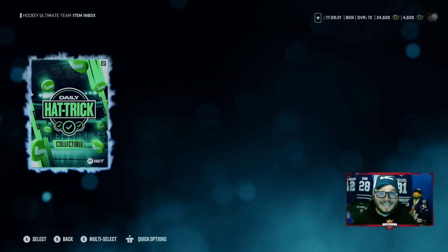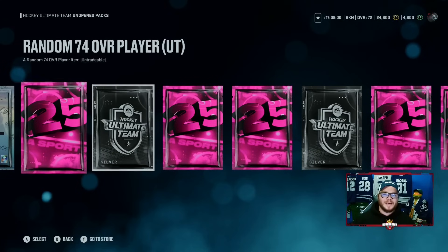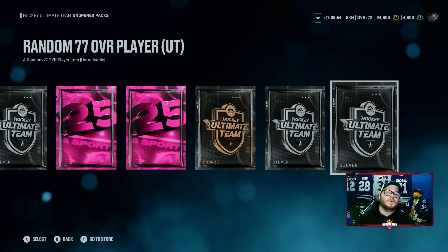So all said and done, what happened? I got a daily hat trick collectible for completing my daily awards — that's for a set, save it for a different video. We got a bunch of different packs and different stuff. The 77 overalls have good value and I'm going to show that in another video. 24,000 coins, tons of players bettering my team — all off of just playing Wildcard. Play your Wildcard first. Get it done.